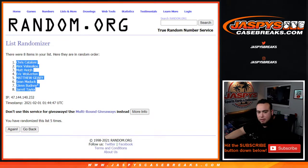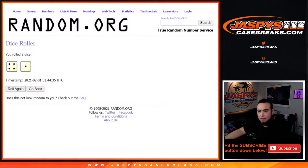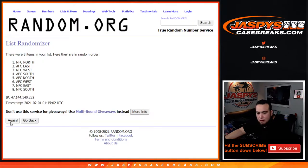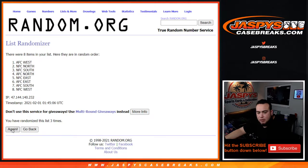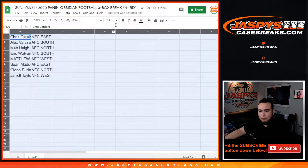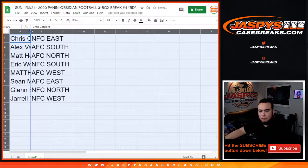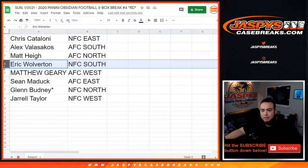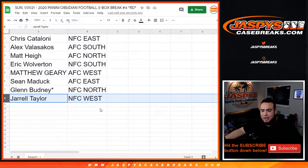Chris down at Jarrell — five times. NFC East down to the AFC West, sorry. All right: Chris got the NFC East, Alex with the AFC South, Matt with the AFC North, Eric with the NFC South, Matthew G with AFC West, Sean with the AFC East, Glen with the NFC North, and Jarrell with the NFC West.